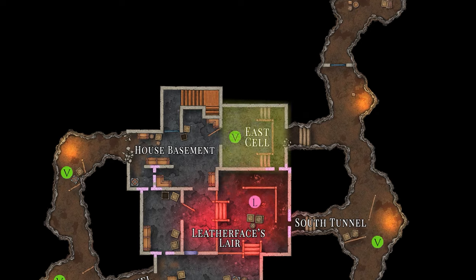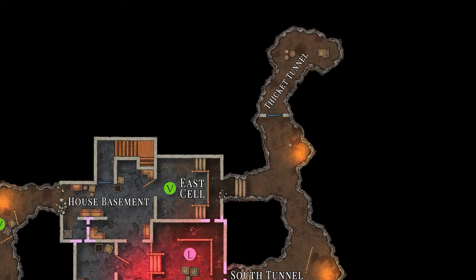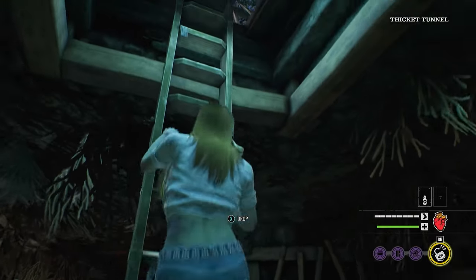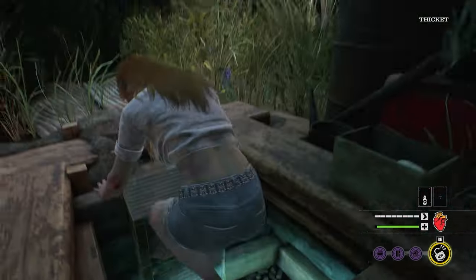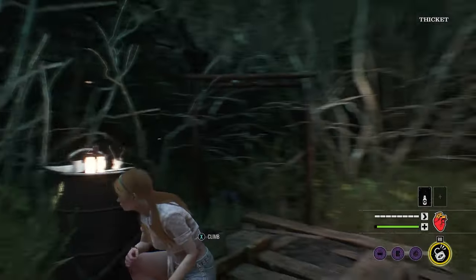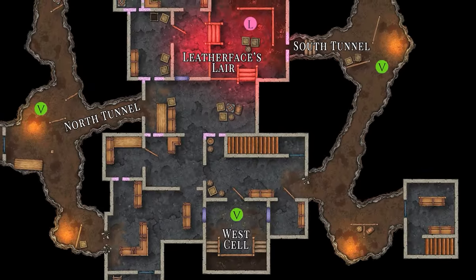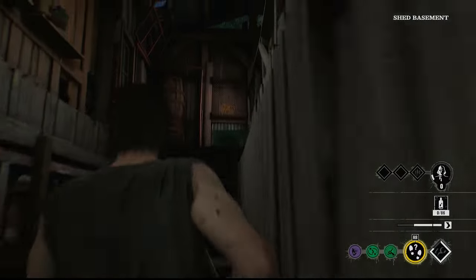The east cell is positioned right near the thicket tunnel and its corresponding ladder exit. The west cell spawn leads right into the basement shed, where the storage shed exit is located.